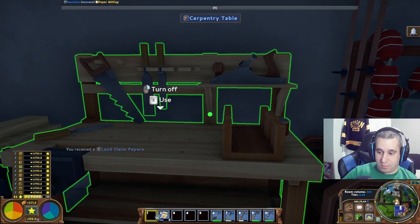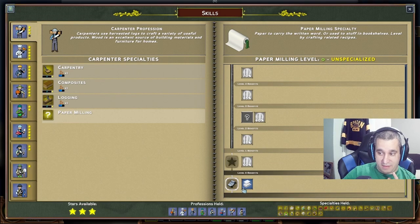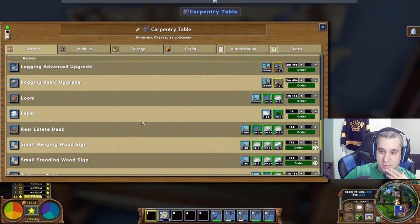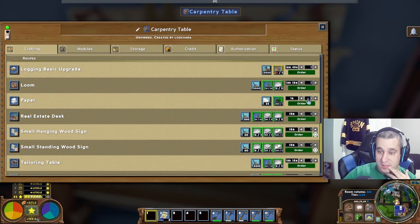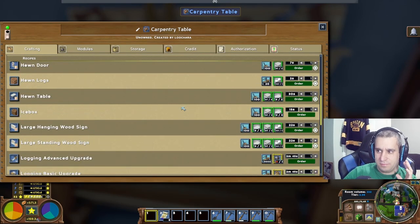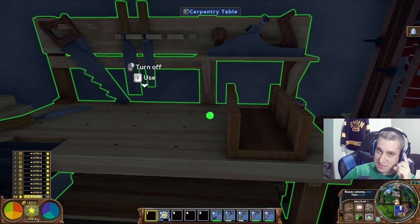For example, paper milling — I haven't read the scroll yet, so I don't get the level zero benefit. Let's read it. Okay, so I've read paper milling. I haven't taken the star, but I now have the level zero benefit and can make paper. Paper is largely useless in the current game, but as of right now — mid-January 2022 — you don't need to take paper milling to make paper. Level zero skills — keep that in mind.